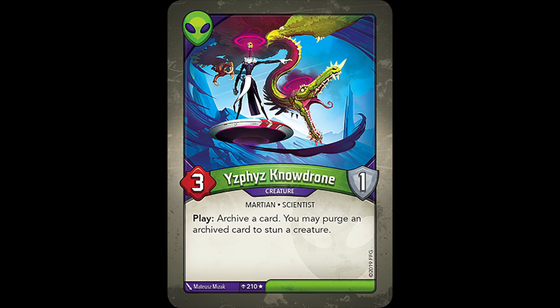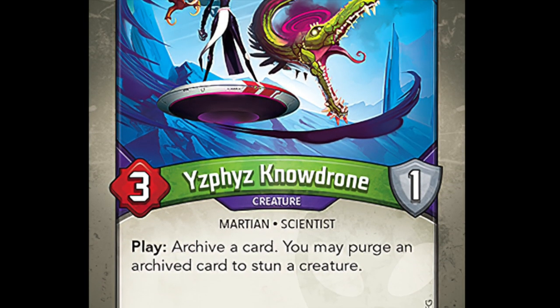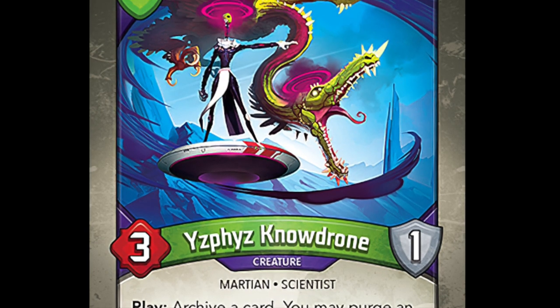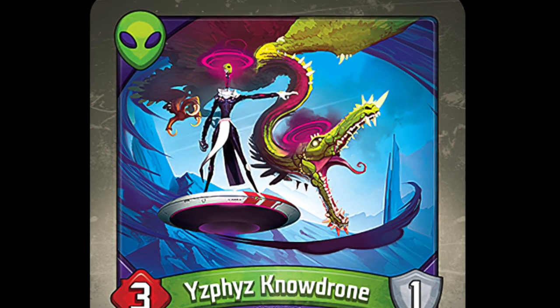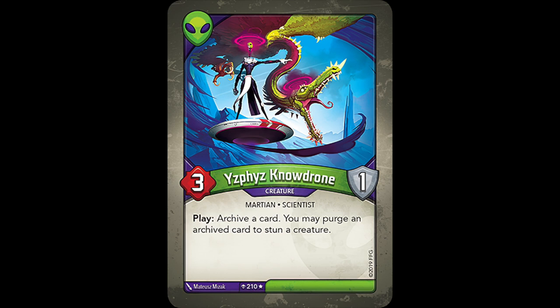The next card does just that too — Yizfiz No Drone reads: Play, archive a card. You may purge an archived card. If you do, stun a creature. Just like Mars to do things in the most complicated and roundabout way possible, this time taking two whole extra steps just to stun a single creature. This card is neat, however, in that you can purge your opponent's archived cards if they happen to have any, which can be both crippling and surprising. And unlike Destructive Analysis, at least this one gives you some ammo to use when you play it, instead of relying on other cards to build up your Archives.